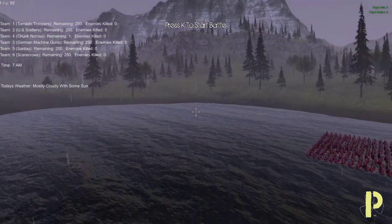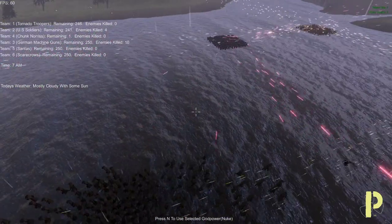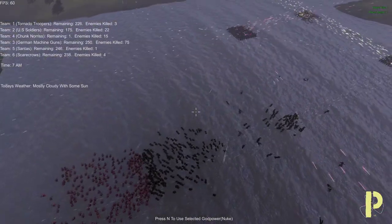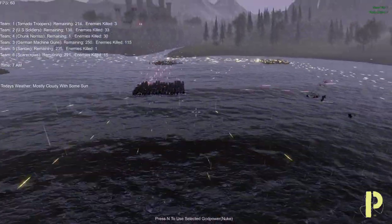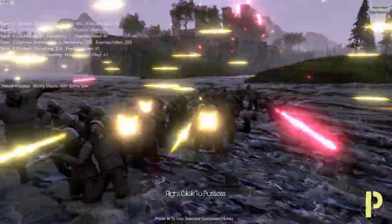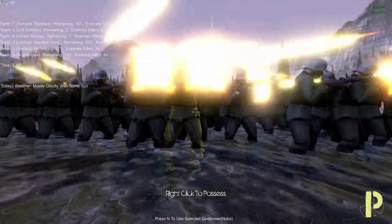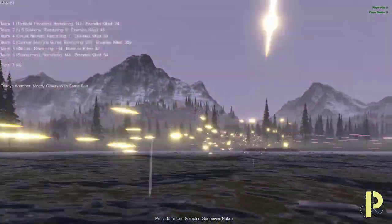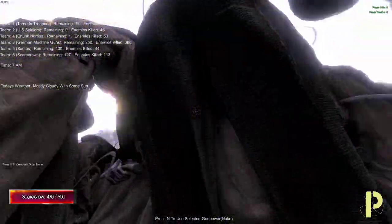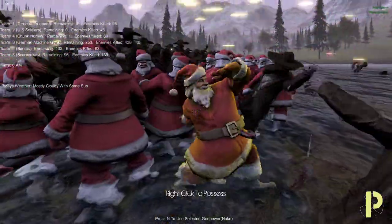Press any key to play. Press K to start battle. Can I move? I can move. They are just shooting each other. I think those are the aliens. I think those are the American soldiers. Seems to be machine guns. I can possess one of them apparently. Oh, they are fighting against the Santas.